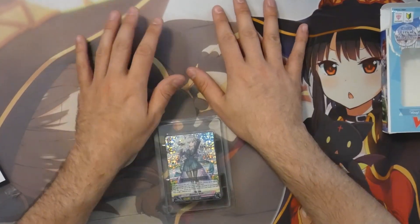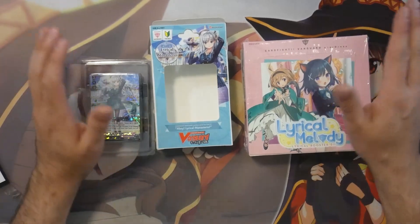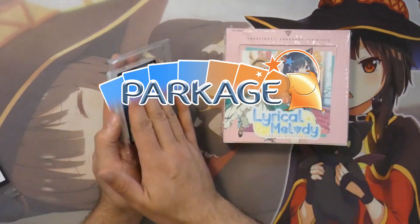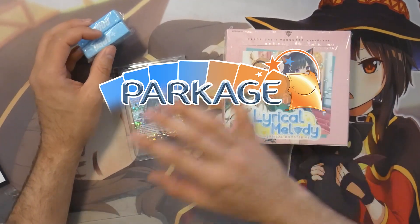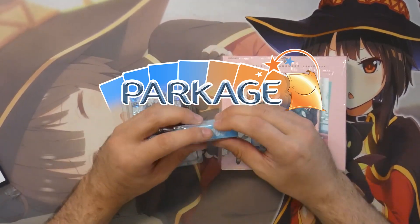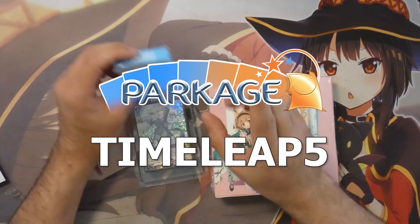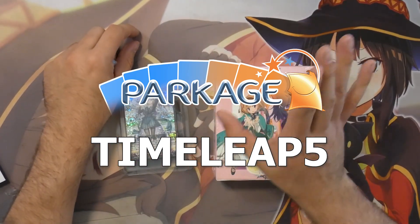One thing I need to clarify before we dive further: these products were sent by a lovely sponsor, Parkage. So if you're interested in any of these cards or more products with these power counters, you can head over to Parkage and order your singles, products, case splits — whatever you want for Overdress or another card game. You can use the discount code TIMELY5 to get 5% off your entire order. A huge shout out to Parkage for sponsoring this video.